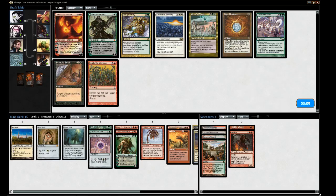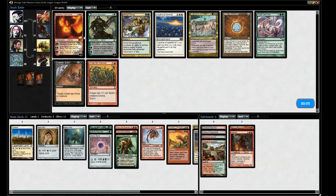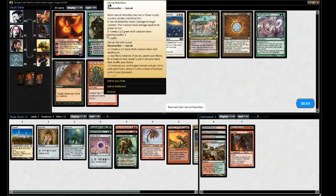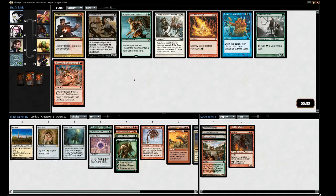I'm not super sure about the Tooth and Nail. I'm also not sure about these two planeswalkers — they seem a little underpowered to be honest. I'll take the Garruk — it's the cheaper of the Garruks.